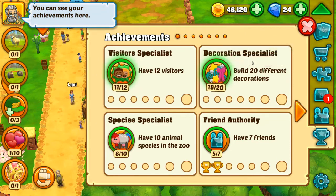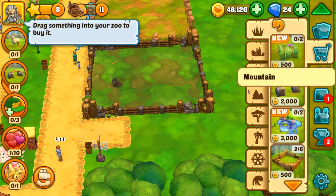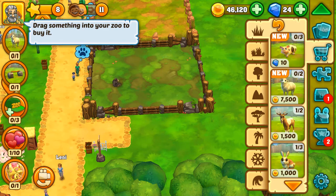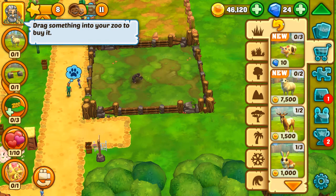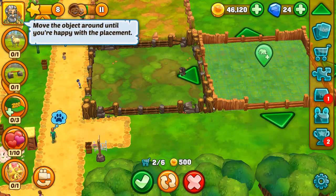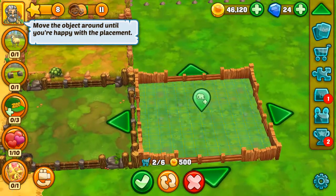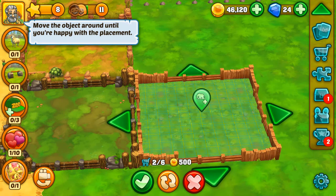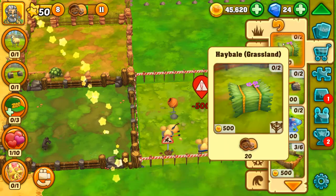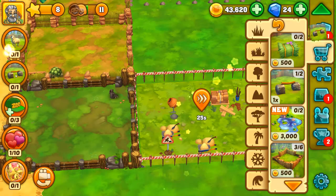We have to build 20 different decorations and have 12 visitors in our zoo. I think we can do that if we go to enclosures. What kind of enclosure do sheep get? They get grassland. Those are grasslands. I'm just gonna buy that because we need that as well.